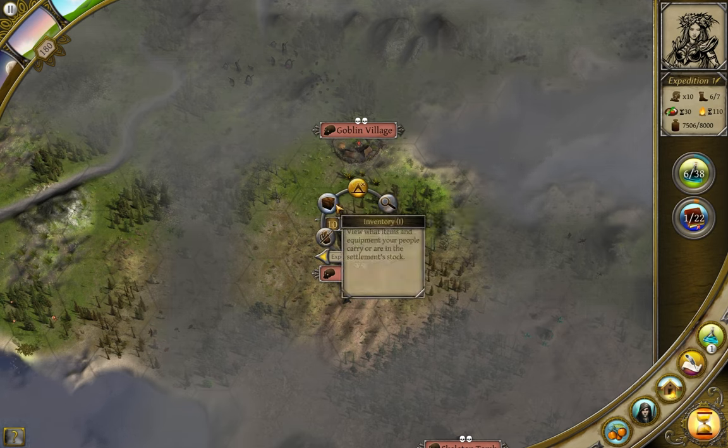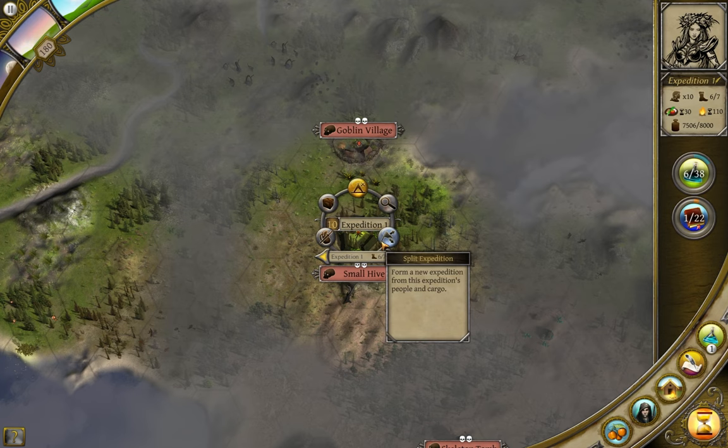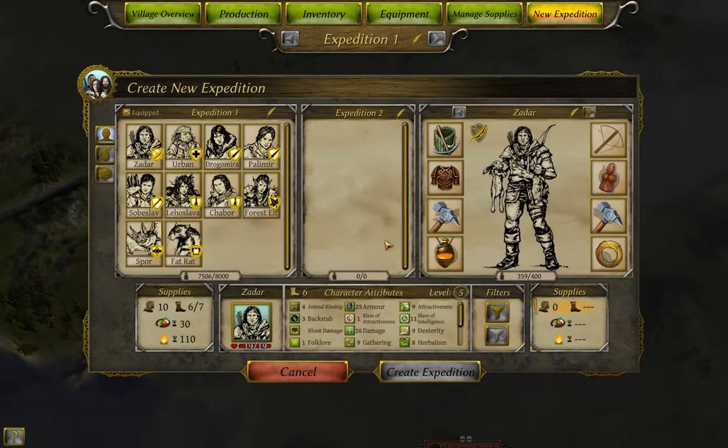The other three options — the same whether you're camped or not — are to go to the Inventory, Equipment, or Split Party menus. Although once you go into one, you can easily get to the others through the menu bar at the top.